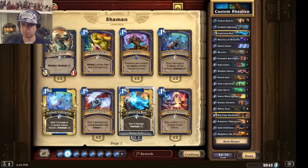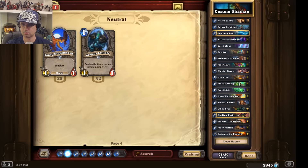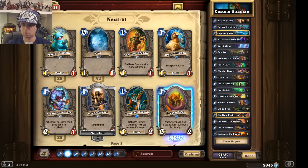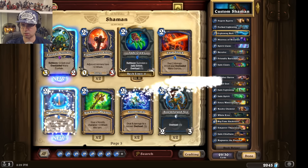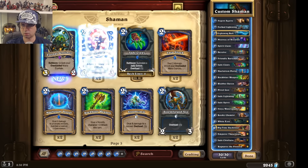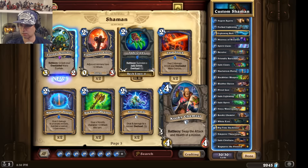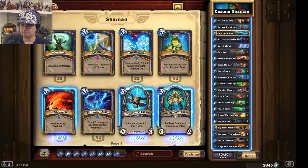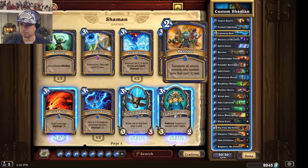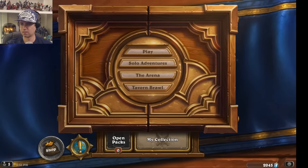This is going to be a really bad deck, but we're just messing around right now. Maelstrom Rockbiter. Taking out Kooky Chemist and putting in a Flametongue Totem. Taking one Mistress of Mixtures out and putting in a Manatide Totem. This is really bad, but let's go try it.